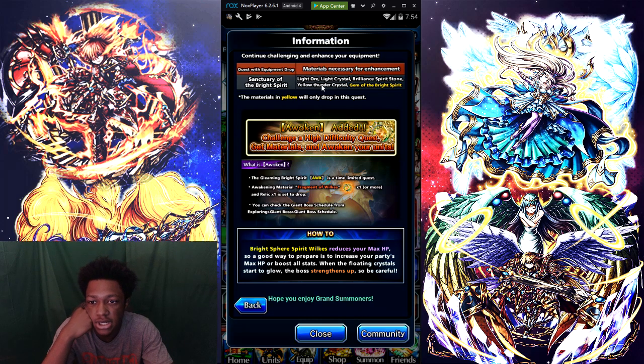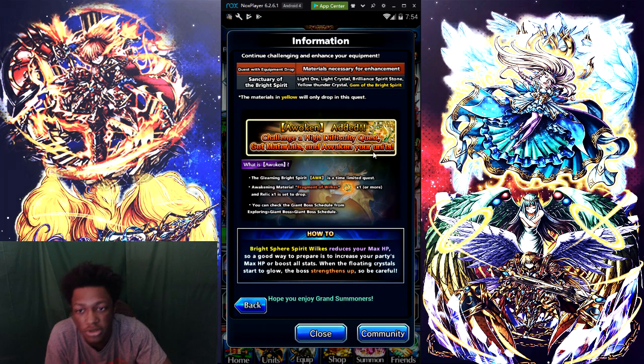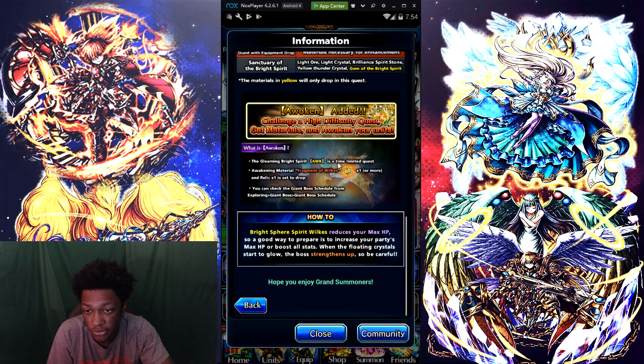The materials are: light crystal, brilliant spirit stone, yellow thunder crystal, gem of the bright spirit. The materials in yellow only drop from doing this quest, guys. A welcome quest has been added — challenge to have different requested materials. Welcome is a limited quest where you're getting materials and fragments. 1,000 more relics are said to drop, so we get the relic more than once.